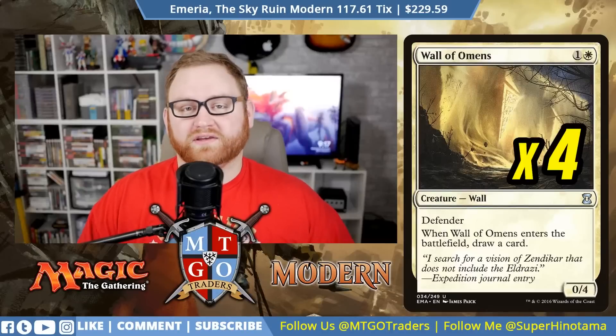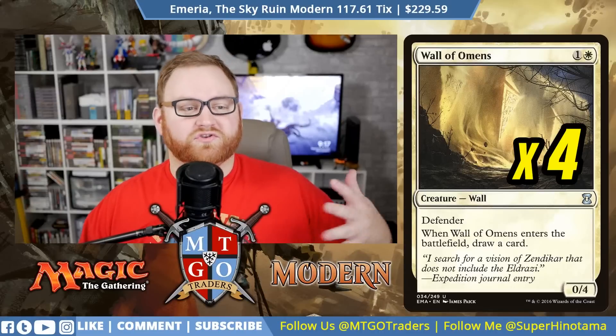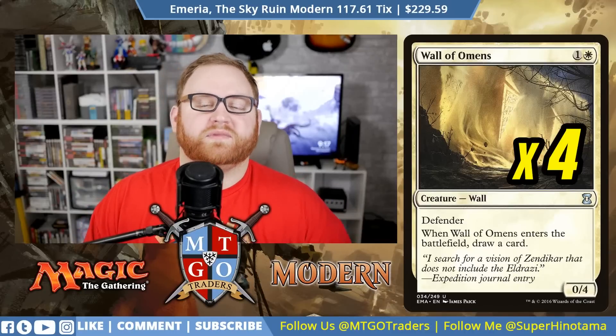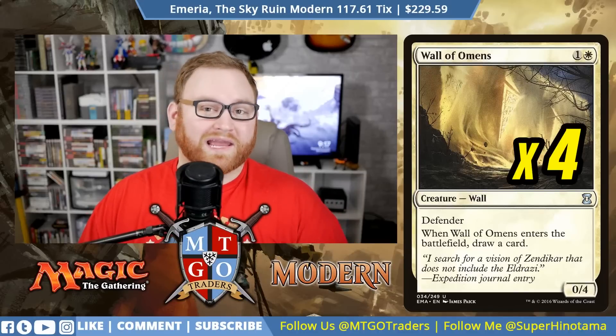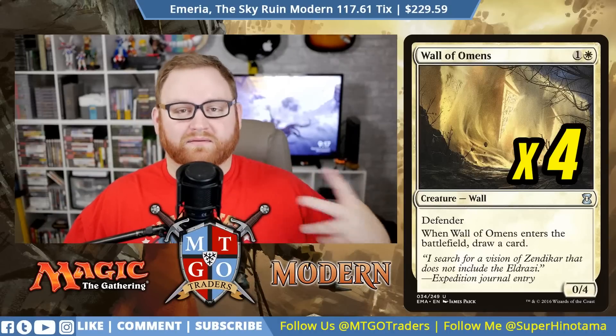Moving on, we have Wall of Omens — four of these. It's a two-mana 0/4 defender, and when it enters the battlefield, we draw a card. This is a great way to shut down aggressive opponents in the early game, especially Red Deck Wins or Rakdos Wins decks. Wall of Omens gives us card advantage and a 0/4 to block a lot of creatures, keeping us in a holding pattern for the first couple of turns until we get our Emeria strategy going.